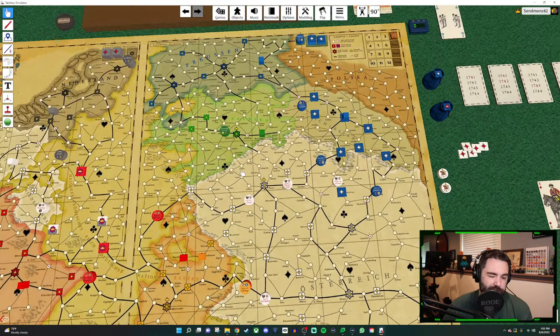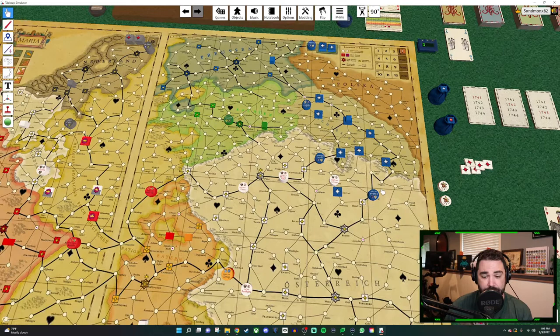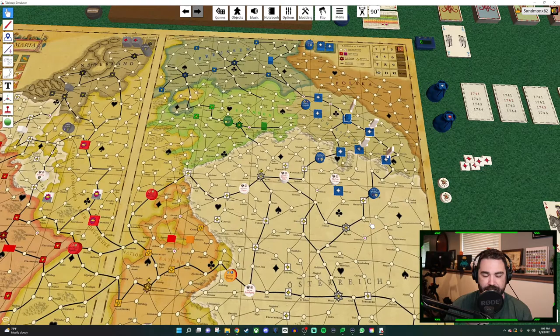Let's talk about a little power each major power has. Prussia has something called offering peace to Austria. There's this area called Silesia on the board — at the very beginning of the game, all of these victory point markers are Austrian controlled. So Austria is very close to winning, and Prussia is trying to seize control of all of these fortresses to get the victory point markers on the board and push Austria back. So one of the first things you want to do as Prussia is take over Silesia as fast as you can.